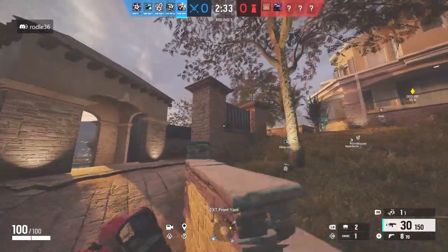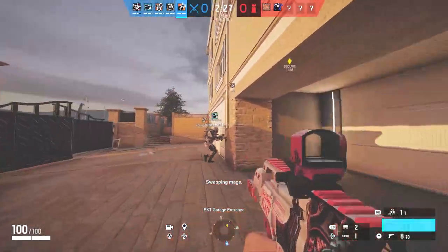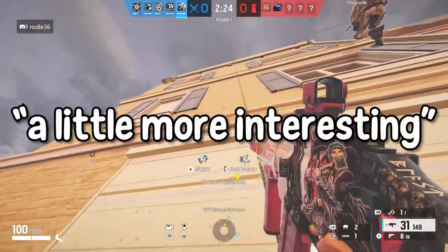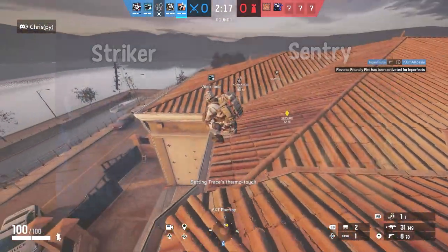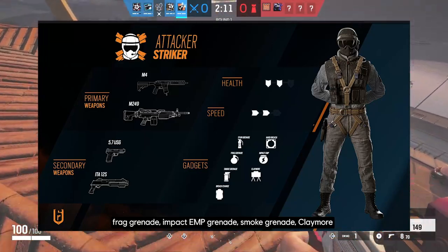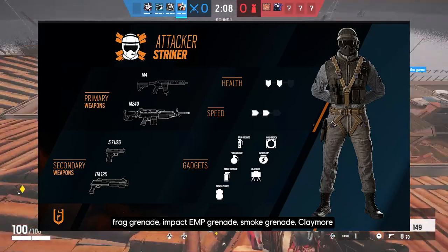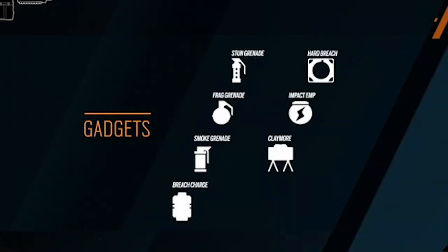The main course of this season is the Operator remasters of Recruit. We all love our boy Recruit, but now he has evolved into something a little more interesting. Striker is the attacking Recruit — a 2 health, 2 speed operator — with primaries including the M4 Assault Rifle from Maverick and the M249 LMG, along with the 5.7 pistol and the ITA-12S secondary shotgun. He has a load of gadgets to choose from: stun grenades, frag grenades, smoke grenades, breach charges, hard breaches, EMPs, and claymores. A lot, to say the least.